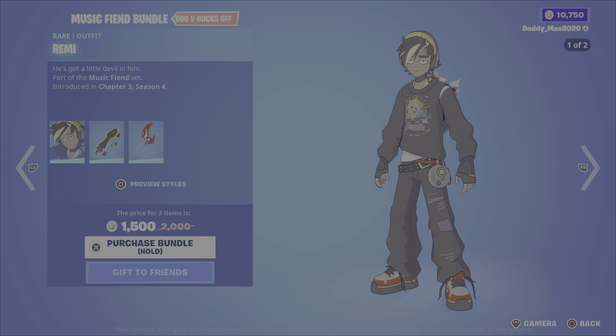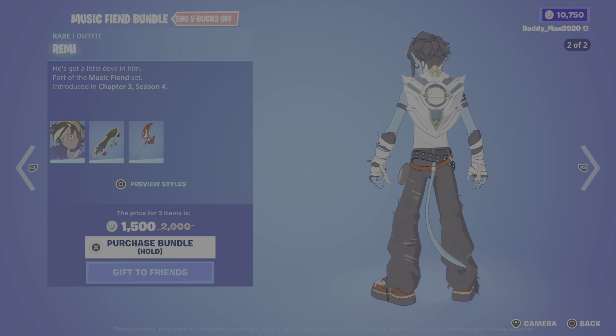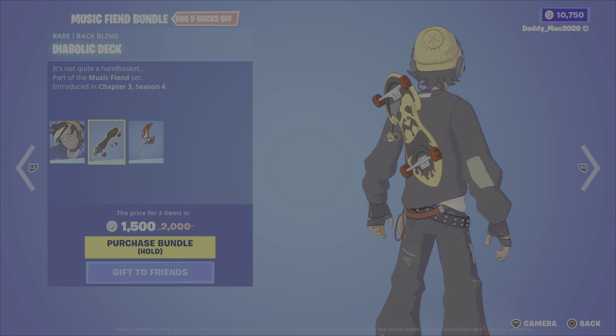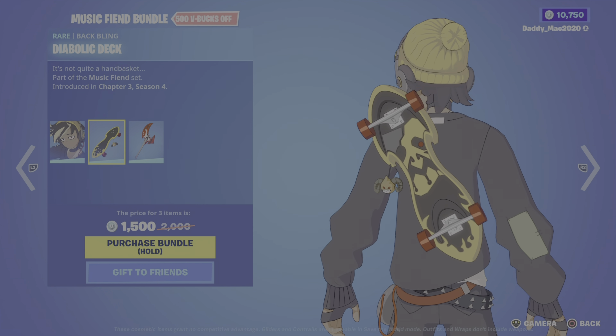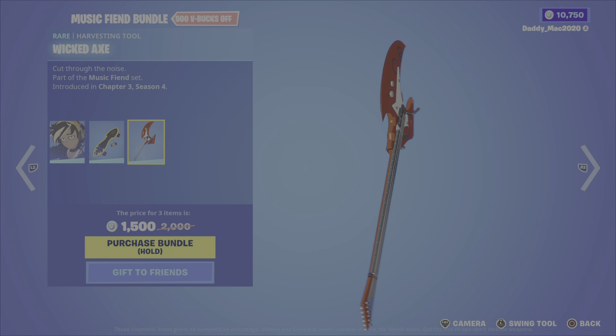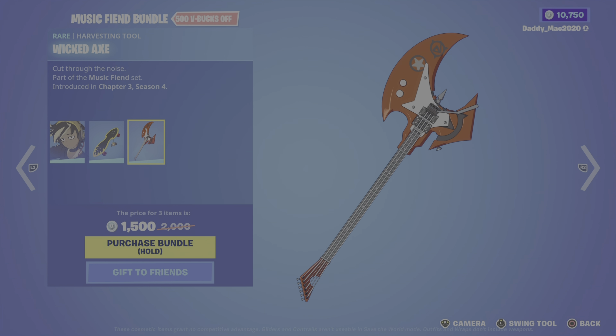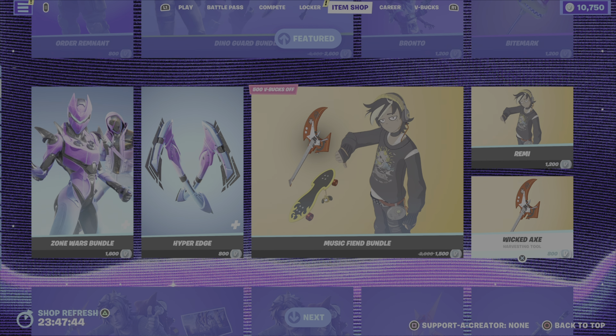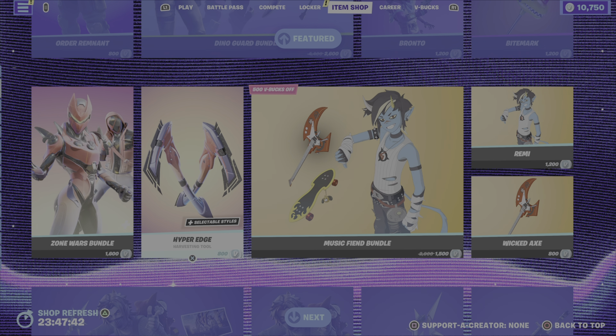Then we've got the Music Fiend Bundle. We have the Remy outfit with two different styles. It also comes with the Diabolic Deck Back Bling and the Wicked Axe Pickaxe. These were introduced in Chapter 3 Season 4. It's $1,500 V-Bucks for the bundle, or you can pick up the outfit or the pickaxe on their own.